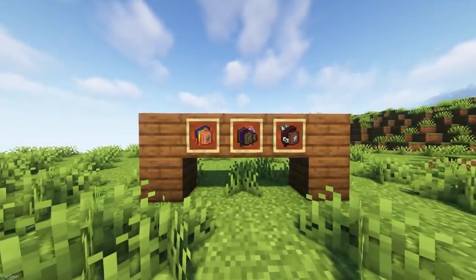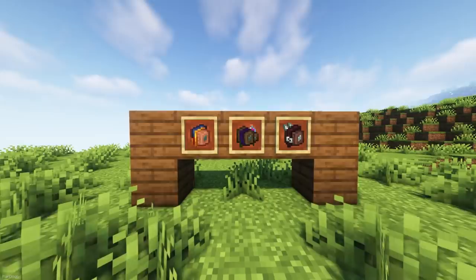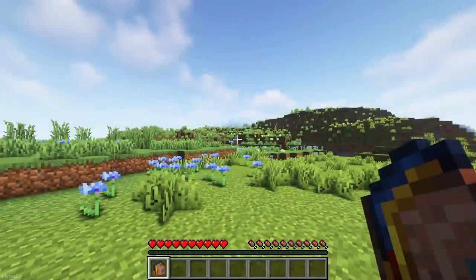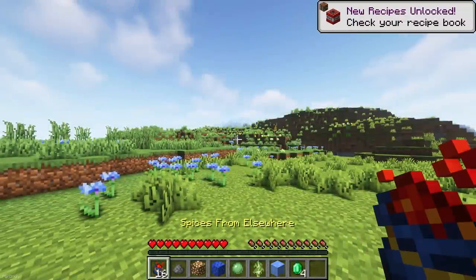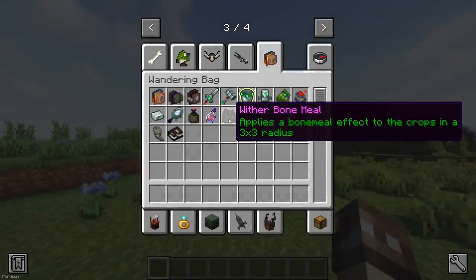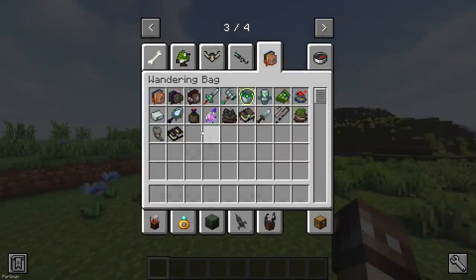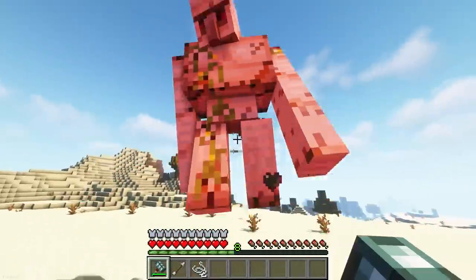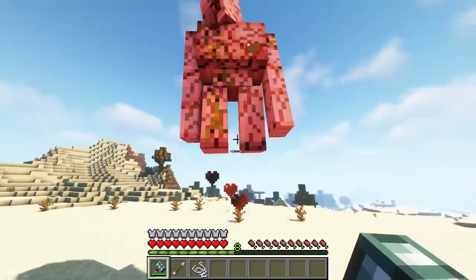There are 3 new loot bags provided with this mod, which can be dropped by the Wandering Trader, Witches, and Pillagers. When you right-click them, they can be opened to provide you with loot, as well as Relics. There's a lot of Relics to cover, as there's over 15, so I'll mention some of the most interesting ones you can obtain. The Hammer from the Far Lands will knock enemies around, making it great for combat.